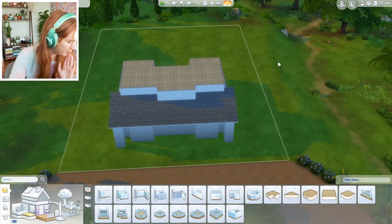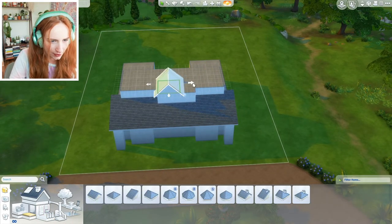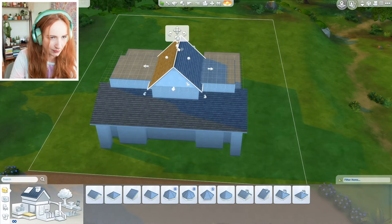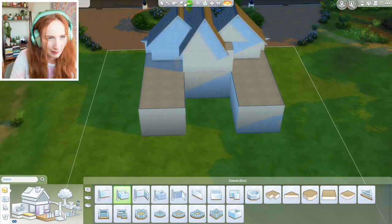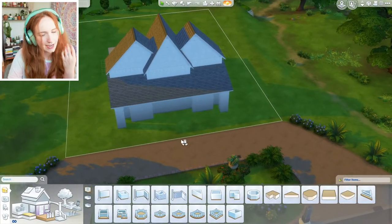That's looking kind of cute. Roofing I do not enjoy. We have one tall one coming out here. The shape's coming together so much quicker than I thought it would. I want that one to be like a nice big roof. You guys are just watching me talk to myself. I like that for the front of the house — once we've got the windows on and stuff, let me just see how much room I've given it inside.